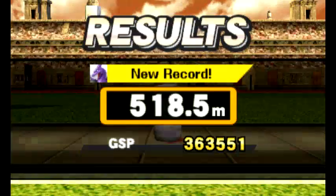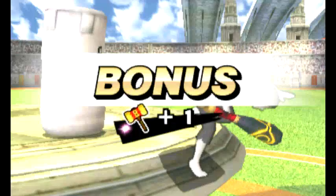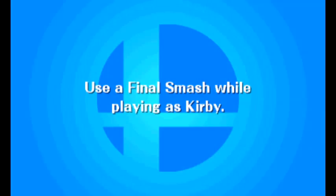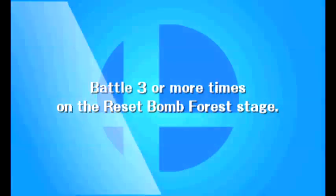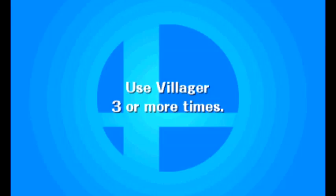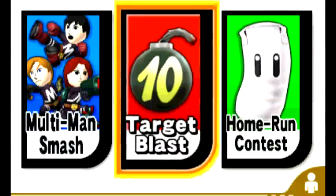I got the Home Run Bat Trophy for playing Home Run Contest for the first time. And I got a bonus hammer. I also got 300 metres in the Home Run Contest, so I got the Bonkers Trophy. The hammer you can use to complete an achievement without actually doing it — I'm not going to do that, obviously. New achievements revealed: use the Final Smash as Pac-Man, use Villager three or more times, and battle three or more times on the Reset Bomb Forest stage. I am more than happy with my 518 and a half metres. I will take that and now do Target Blast, hopefully not taking as long.